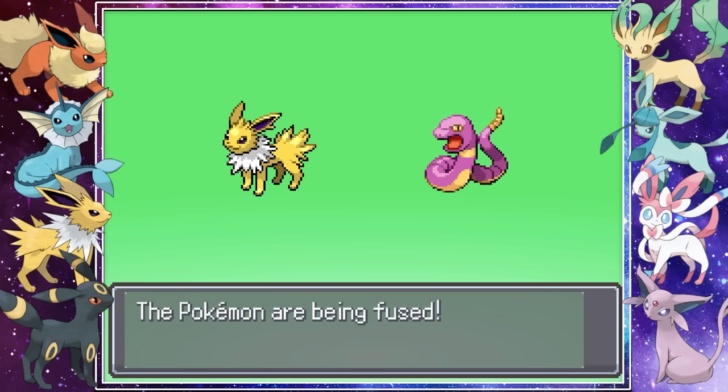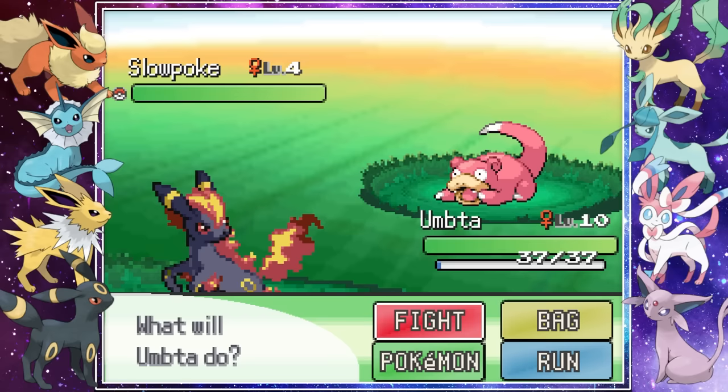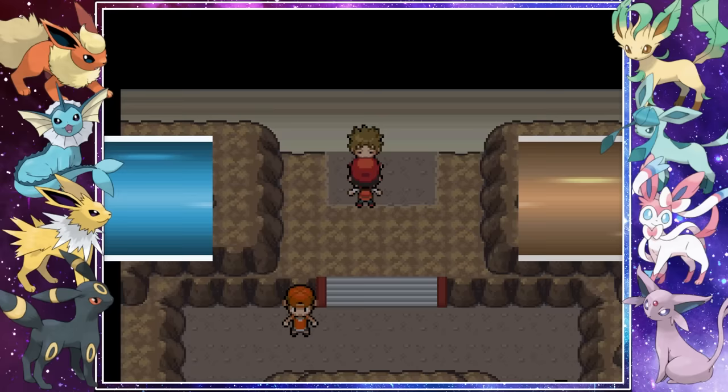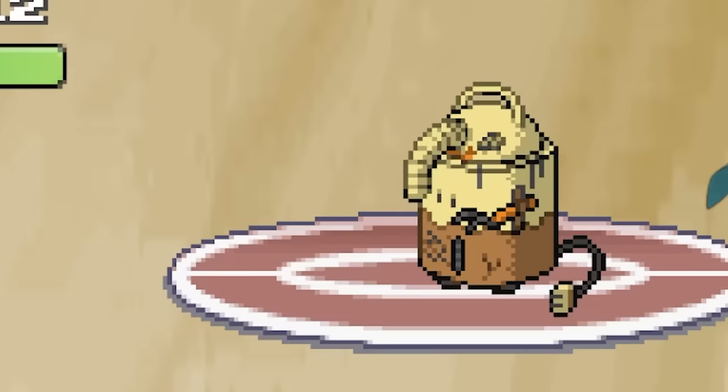We ended up fusing our Jolteon with an Ekans to create Ekion, and our Umbreon we fused with a Ponyta to create Umbra. I love the dark red and gold flames that just fit perfectly with the black and gold body. After a little bit of training and leveling up it was time to take on the first gym. Brock this time around was using ghost type Pokemon.